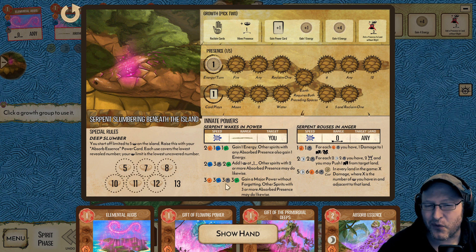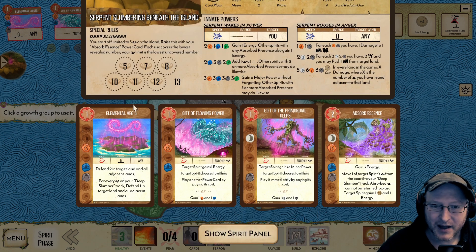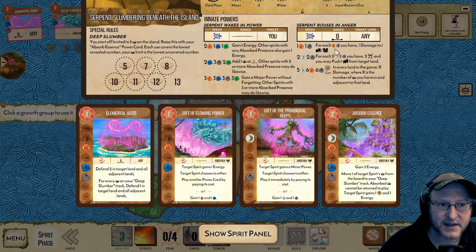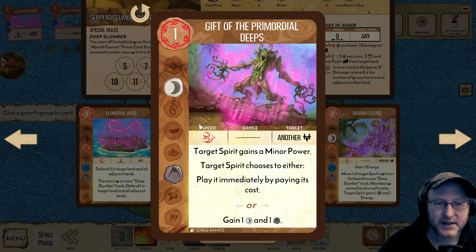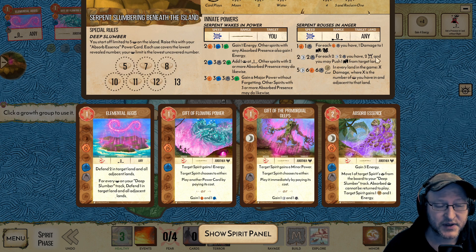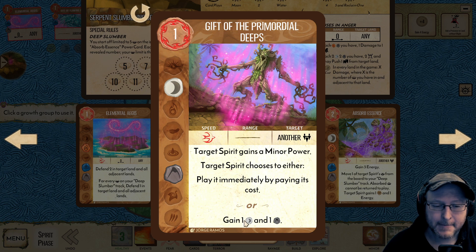Down here, gaining a major power — don't worry about this, by the time you're in the late game we'll worry about that. Gift of Flowing Power: target spirit gains an energy and plays another power card by paying its cost. In true solo you can play this on yourself. You might want to play this on yourself to basically gain another fire element for the sake of using this innate. Give the Primordial Deeps also has the moon and mountain elements we love for the ability that gains us fear and lets us push a town. Some players actually forget this card fairly early on, weirdly. And of course we've got Absorb Essence.